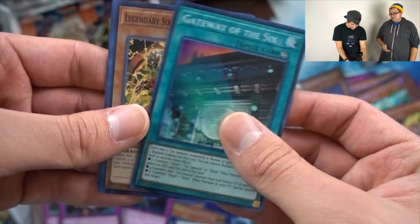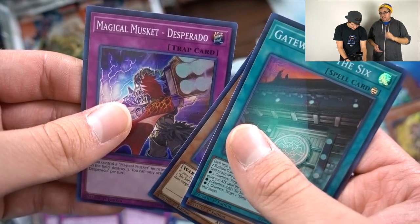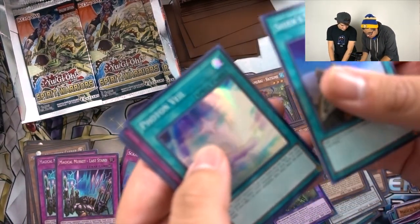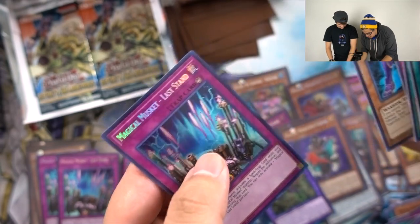Gateway of the Six — that's pretty nice. I want three so when they bring it back on the next ban list, I'm ready. Kizaru — there we go. Smoke Signal. At this point I'm only placing all the cards that I like in the sleeves. Steel, Janai, another Last Stand.